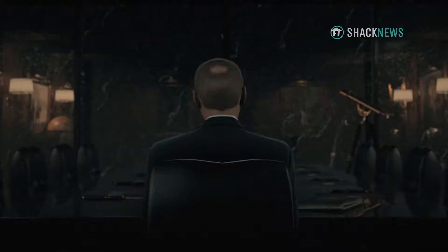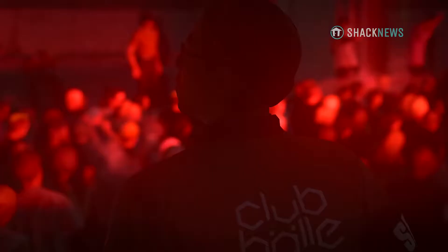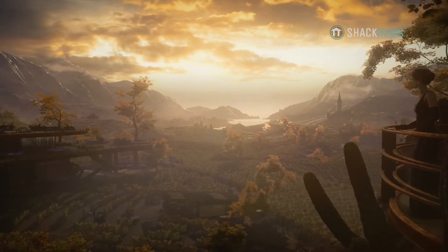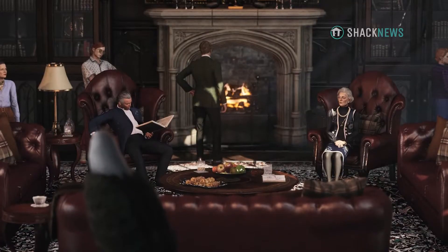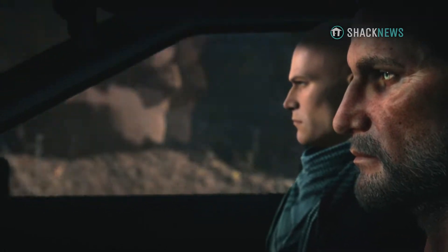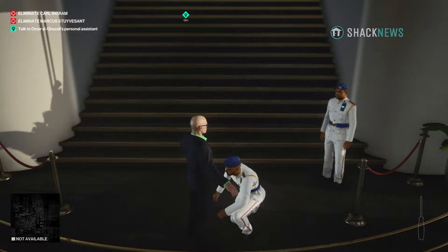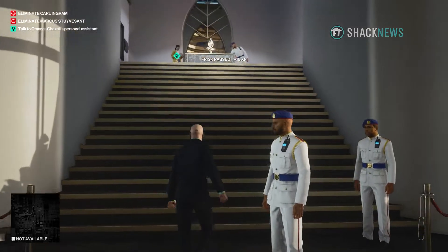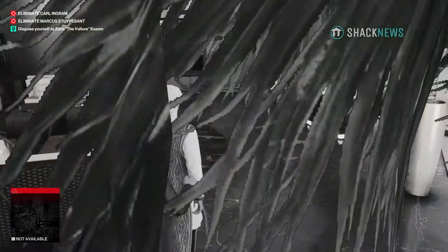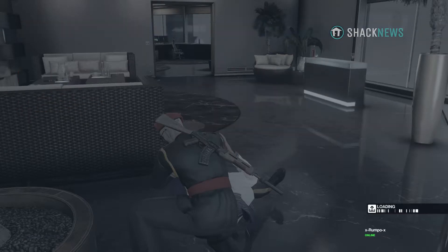With Hitman 3, IO Interactive is looking to close out the World of Assassination Trilogy that began in 2016 and wrap up the story of Agent 47, Diana, Lucas Grey, and their fight against Providence — a powerful organization playing puppet master with the rest of the world. Is Hitman 3 a worthy conclusion to the World of Assassination Trilogy, or does Agent 47 miss the mark? Find out in our review.